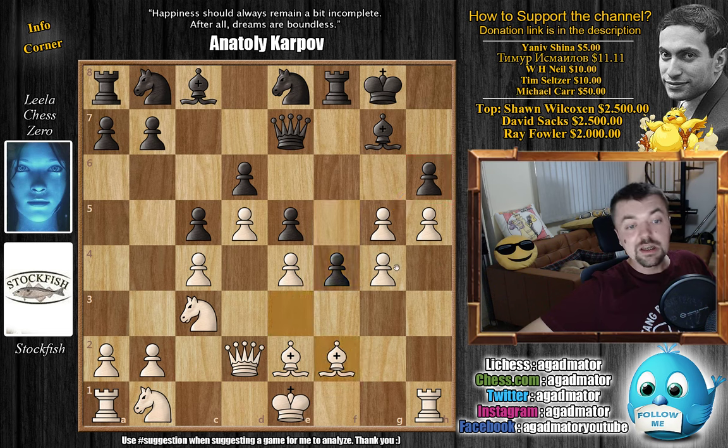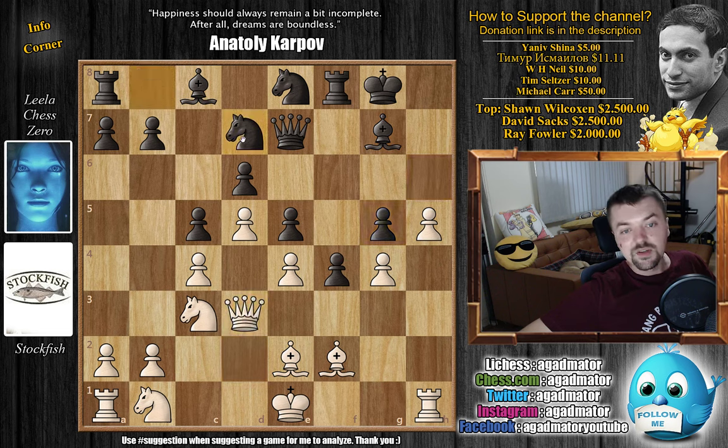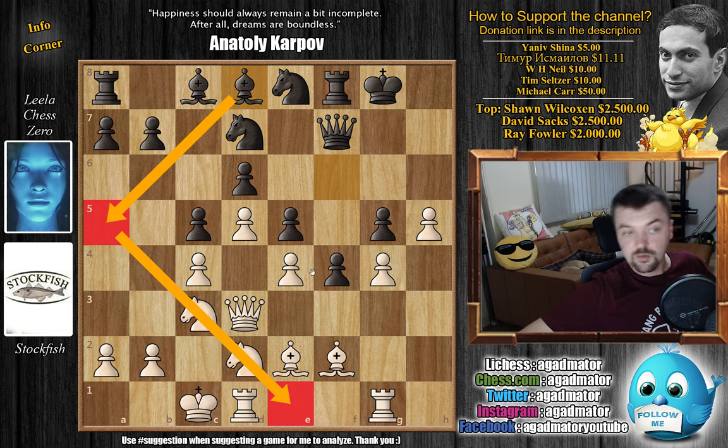We have bishop back to f2, and now just h captures on g5, completely closing this. H6 seems like a very nice human move — you don't want to allow black to close this with the bishop. But Stockfish has a very nice idea: first we have queen to d3, and now knight to d7. Leela starts developing the other pieces. We have rook to g1, bishop to f6 now, putting more defense and not allowing white to bust open anything.